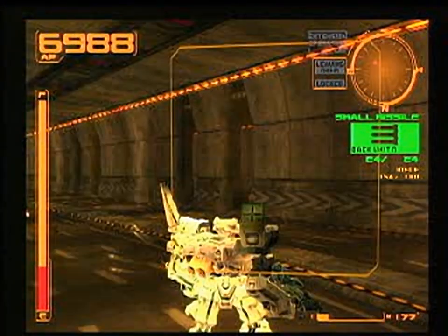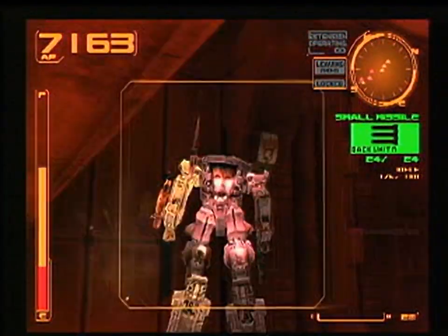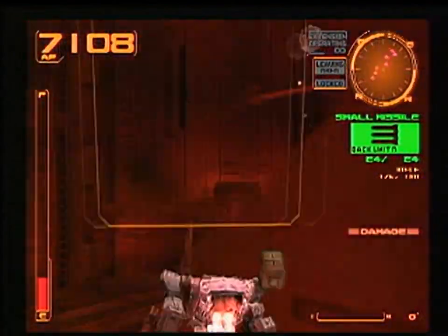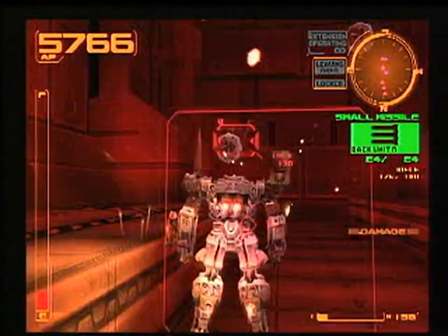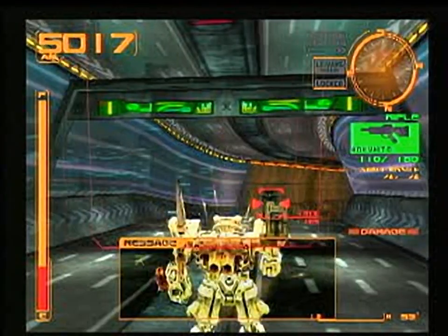From Software puts you behind the wheel of a massive mech in Armored Core 2. With this game's advanced mech creation feature, you can create or modify custom mechs. As the game progresses, players can unlock different parts to add to their mechs. Practically every part can be modified, including arms, legs, guns, heads, and torsos.